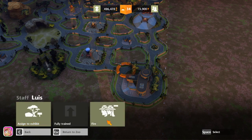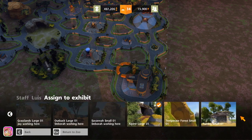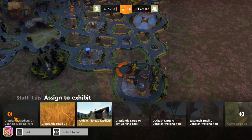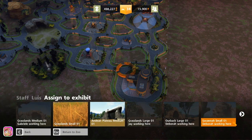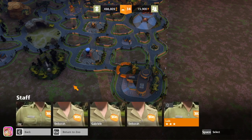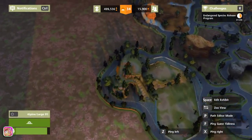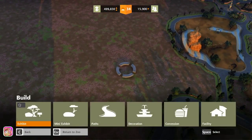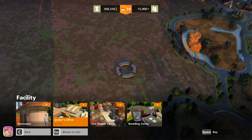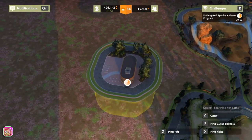Lewis, are you assigned anywhere? Yes. So we still have three others we could assign. What we could do is go ahead and get another zookeeper area — say we'll put it like over here. Let's go ahead and do that facility — breeding center. We'll go ahead and put it over here.